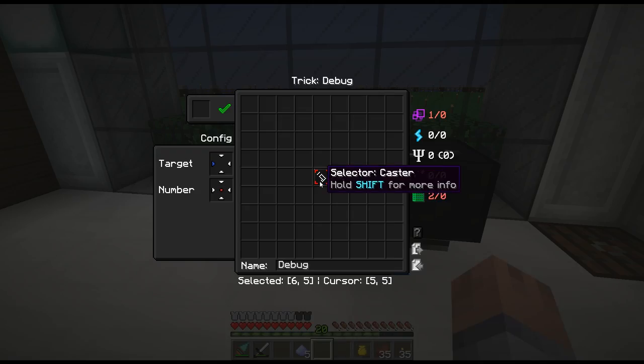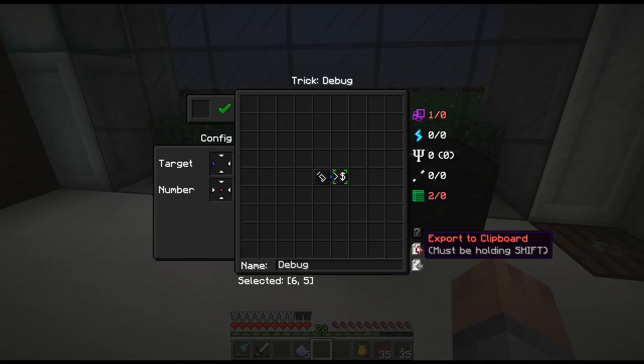I'm exporting it right now and pasting it on my other screen. Hmm, it didn't work at first. Holding shift — there we go. Couldn't get it on the clipboard — I don't know why it wasn't working for me there, but it did work eventually.